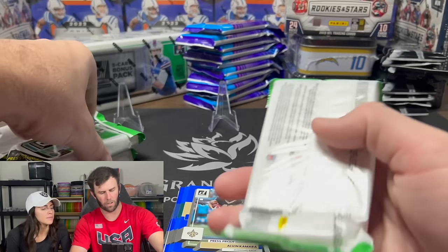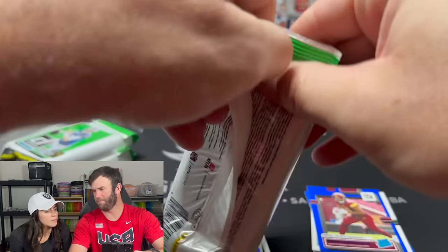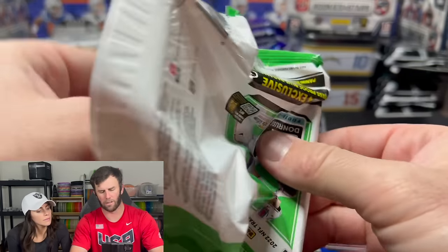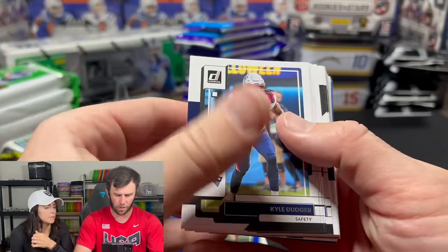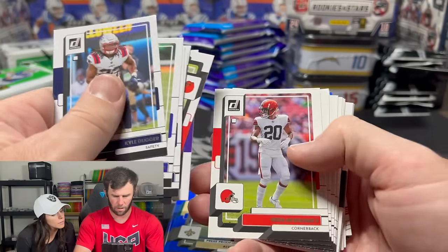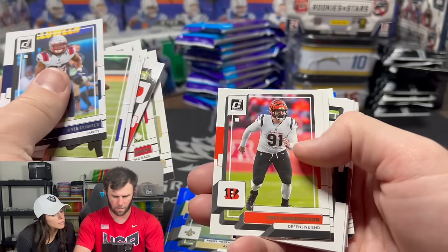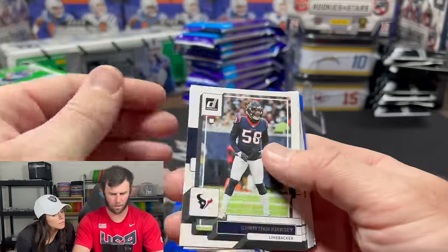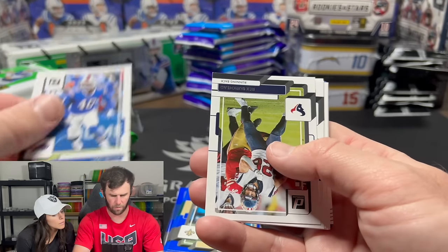No Brock yet, still looking for the Brock. I think Garrett Wilson was in this class — Chris Olave, two Ohio State wide receivers. Aiden Hutchinson — we've pulled one of him. I think those are really the big rookies you're pulling. There's a Dak. Michael Thomas, Trey Hendrickson. We do have a backwards card coming up — Trevor Lawrence, Von Miller.